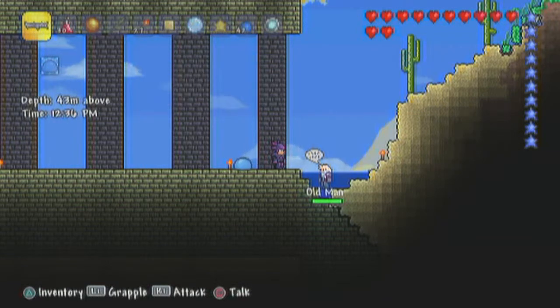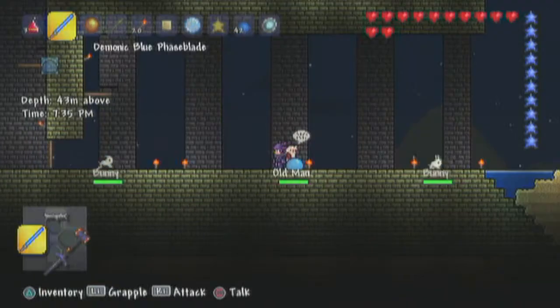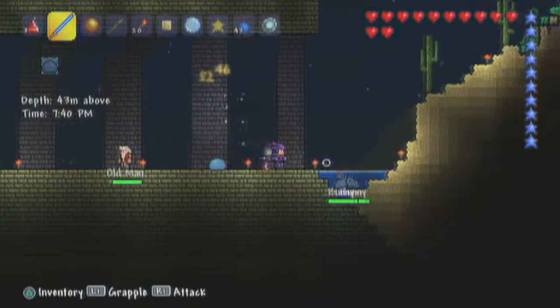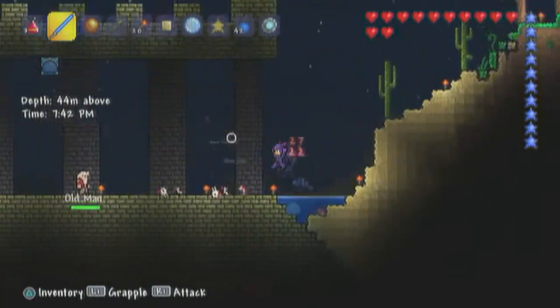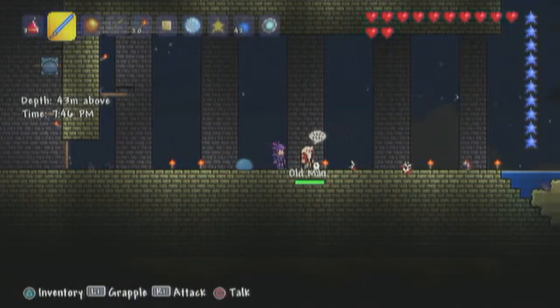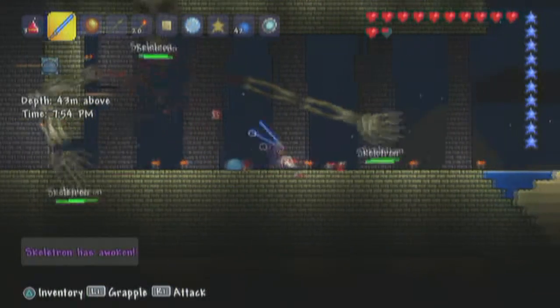Skeletron can now be summoned under the light of day — well, shit. Alright, it's nighttime now. Sorry about that, didn't really think about the fact that bosses do this. Now you gotta kill the bunnies. Alright, I guess we're ready to start this. The old man says: 'You are far too weak to defeat my curse, come back when you aren't so worthless.' Dude, let's do it.